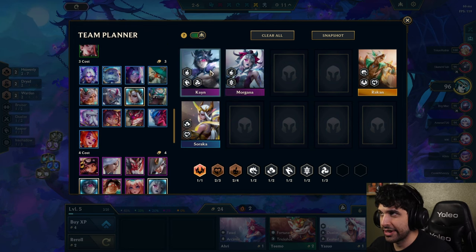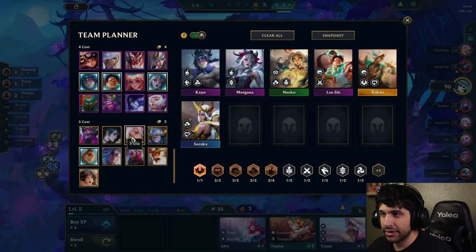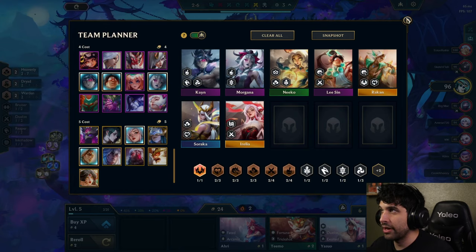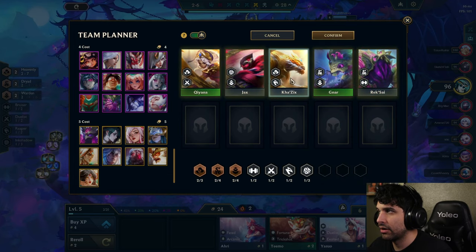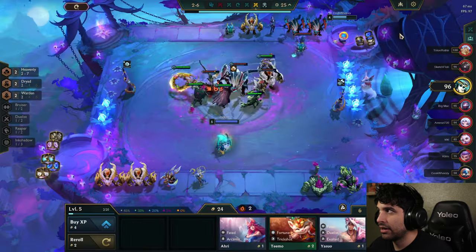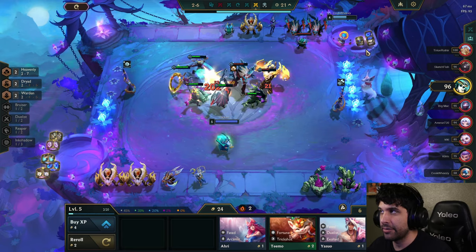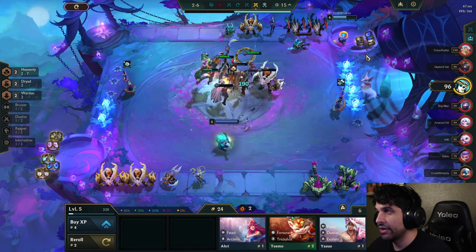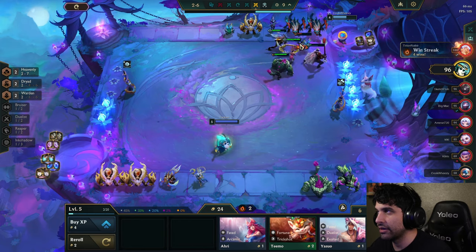It looks like I was already playing Heavenly Cane before while playing Double Up with my friend — you can find more videos on that on my channel. Kane and Morgana are really the most important units for this composition, but we also need Niko. This on the top right is something a lot of people don't use — it's called the Team Planner. Oh, it snapshots your board — I never knew that could happen.